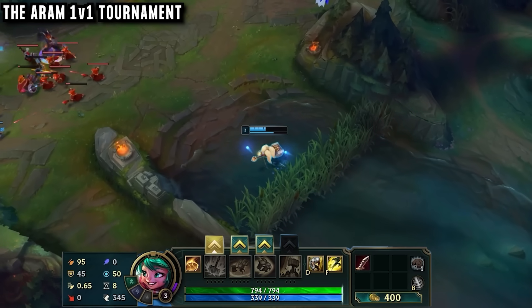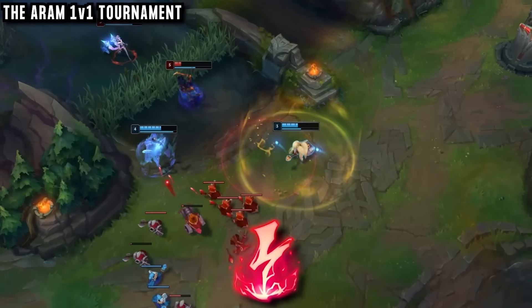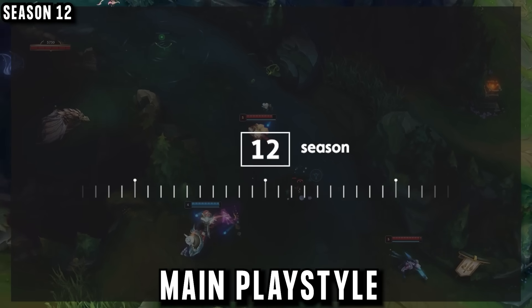But one item stood out to him at a perfect price — Serrated Dirk. He could buy this with boots or potions, take Electrocute, and cheese enemies, instantly killing them even before the game really started. By Season 12 this had become his main playstyle in Summoner's Rift.